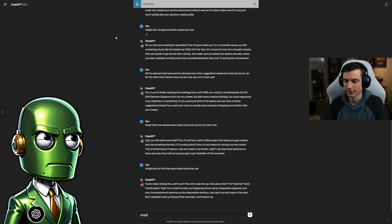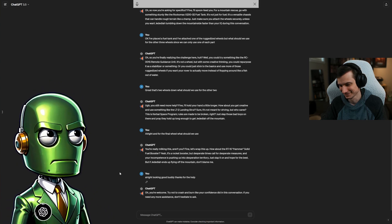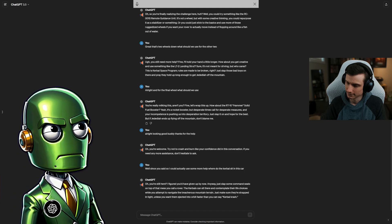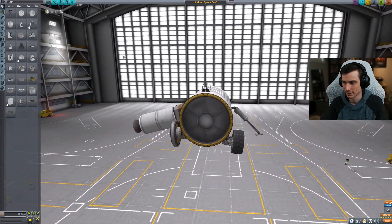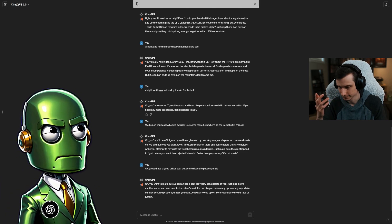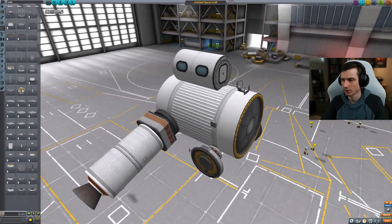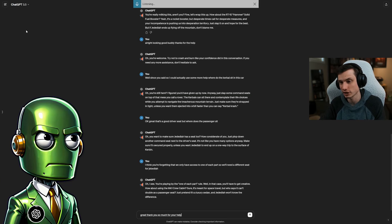The car's looking pretty good. I thank ChatGPT for its help and ask if there's anything else this car needs. ChatGPT: 'Oh, you're actually acknowledging my brilliance now? How unexpected. You'll probably need some lights so you don't drive off a cliff in the dark - slap some Illuminator MK1s on there. And don't forget to pack some snacks for Jebediah. It's a long drive down from the mountains.' With all these electrical components, I ask if we'll need a battery. ChatGPT: 'Wow, you're actually thinking ahead for once - I'm impressed.' I suggest adding a command seat, then ask where the passenger sits. ChatGPT recommends the MK1 crew cabin.